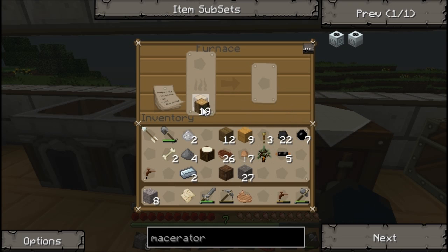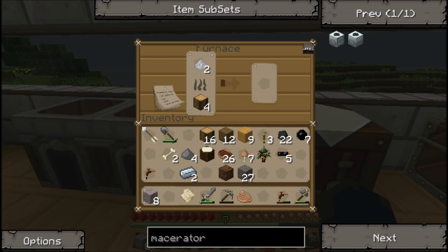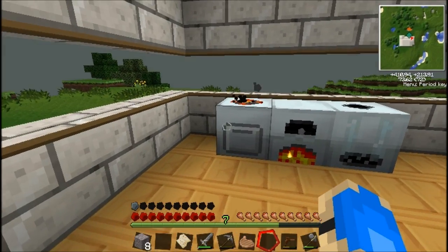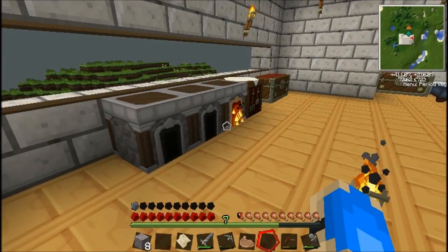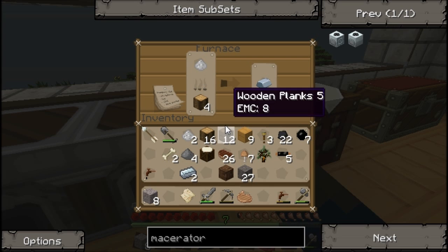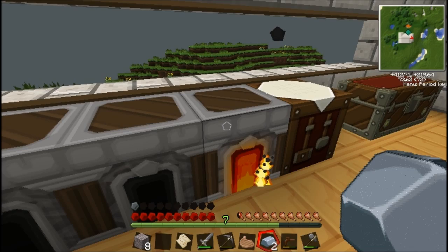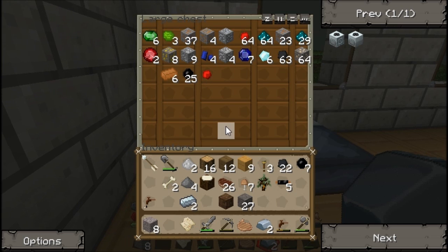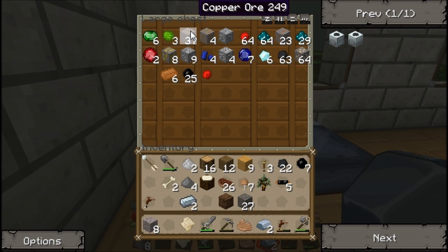As you can see it takes the ore and turns it into two. Then what you do is put some wood in here, and then you put the dust in like a furnace, and it turns the dust into an iron ingot. So you pretty much double up on all your stuff. That's why I didn't want to melt all my ores at once, because I can double up. Now I have 8 gold, I could have 16; 10 ore, I could have 18. And so on.